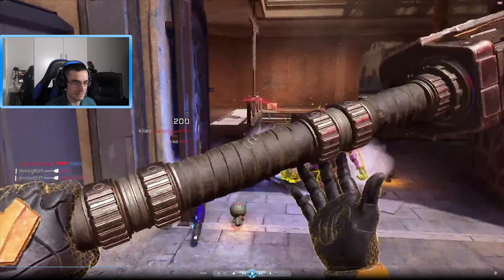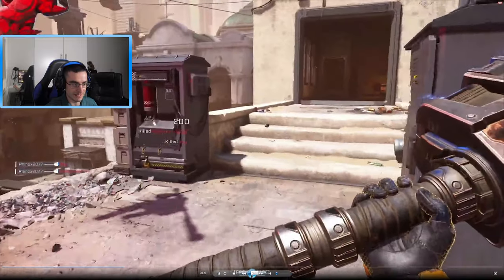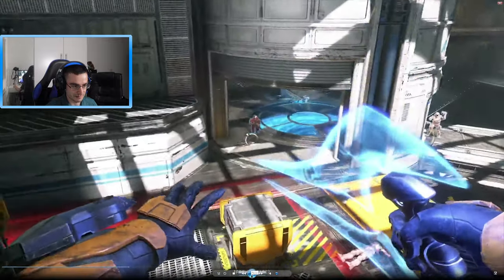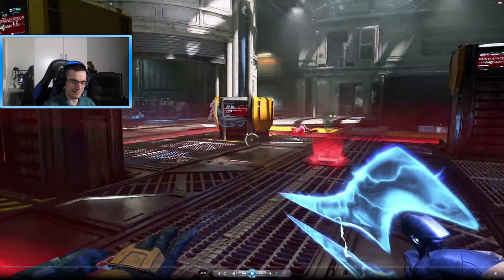Someone mentioned to me that the gravity hammer doesn't feel as powerful as it should — it feels overpowered in damage but it doesn't have that Halo 3 feeling where you hammer someone and they go flying across the map. With this one they just die right in front of you. I really want bodies to go flying like in Halo 3. I hope they do something about the physics on that. Then a player uses the grapple hook again and we see the energy sword.